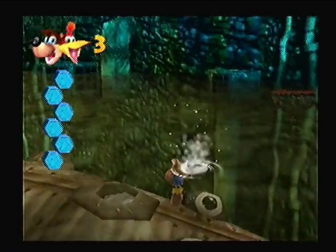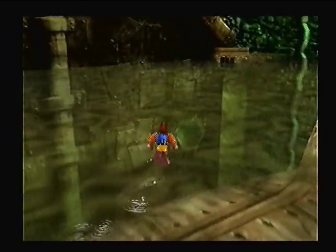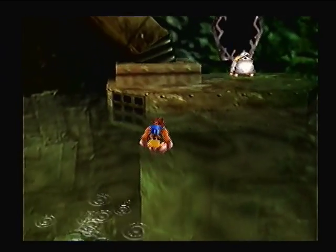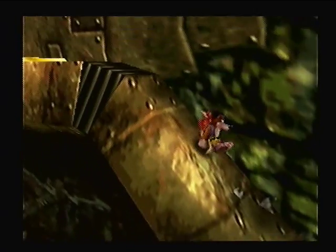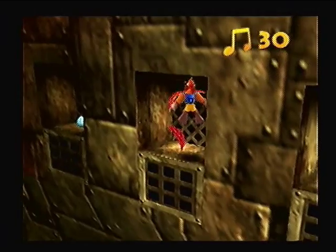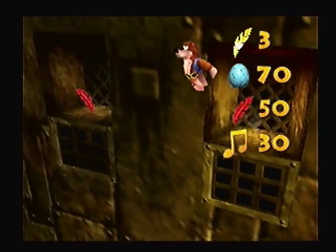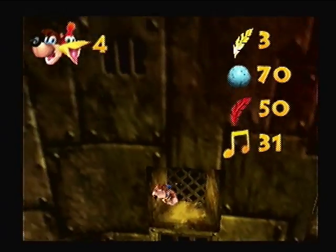By the time this video ends, I want to at least have Clanker out of the water, ready to board him. This stage isn't too bad — it's actually pretty short in my opinion. We already have a good amount of the stuff we're supposed to get. We'll get the honeycombs at the same time because they're kind of in the same place. And we're going to get this trophy, and then head back down.